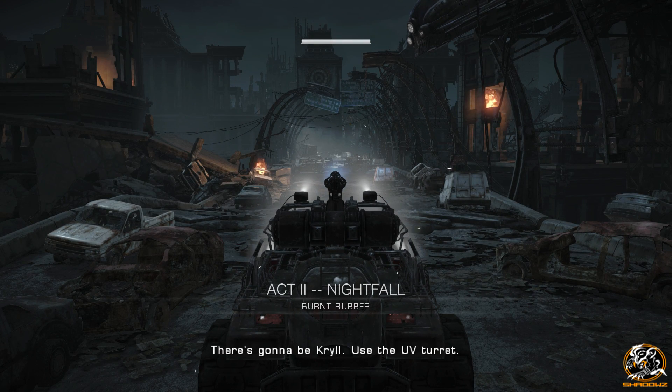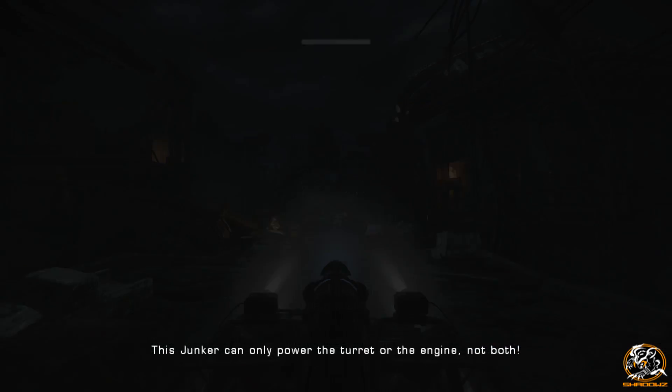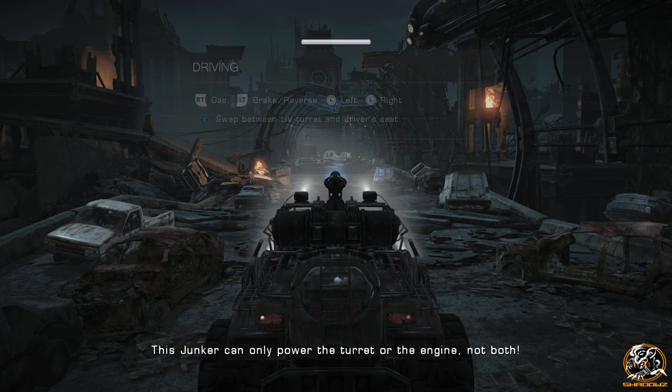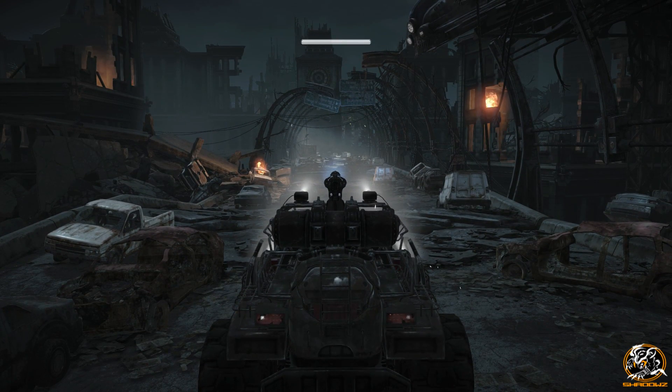It's gonna be Krill — use the UV turret. This Junker can only power the turret or the engine, not both. Okay chaps, thanks for letting me know.